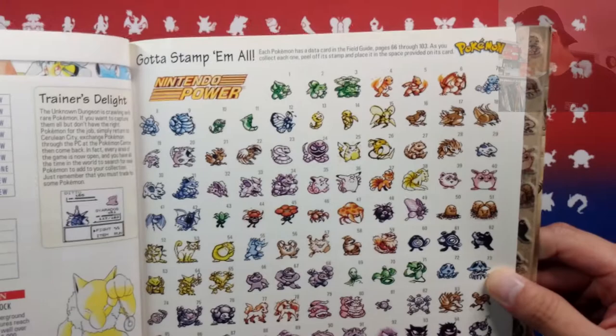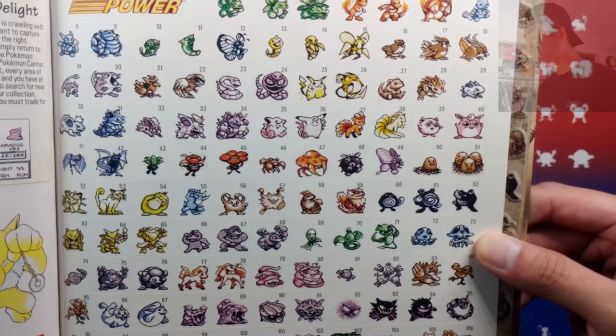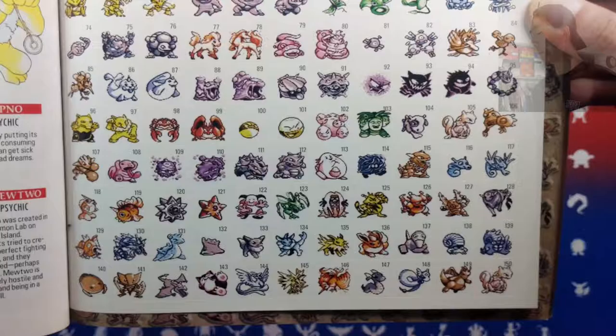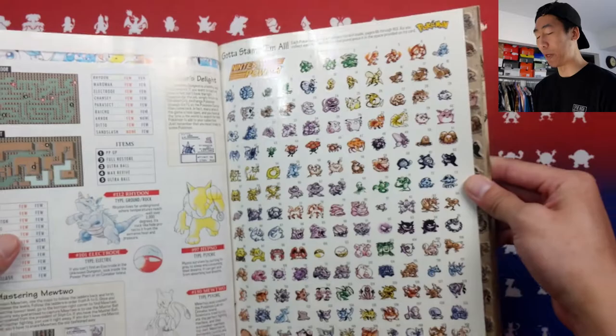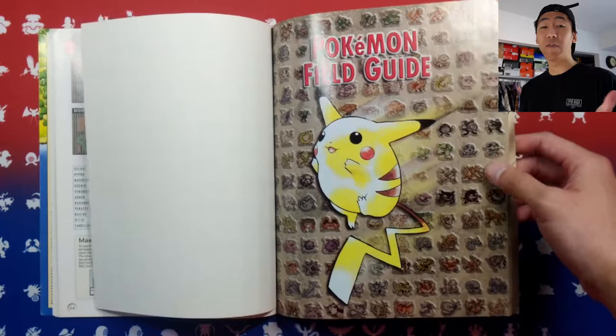Starting off, we have Bulbasaur, Charmander, and Squirtle. We have the Caterpie and Weedle lines. I'm just gonna go through this slowly for you guys. Hopefully looking at these sprites sparks nostalgia for you guys, because I know it definitely did when I first saw this. I was like, 'I need to have this book,' especially with the stickers. I think the stickers are the most important part — the concept of putting these stickers in the book is such a cool concept. It's so Nintendo, it's so Pokemon. I'm glad that these are all intact, and I don't plan on peeling these off anytime soon.